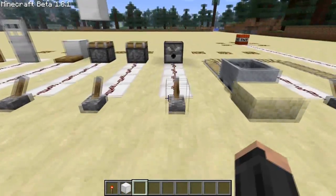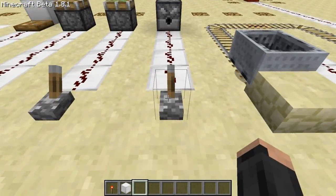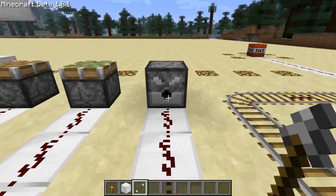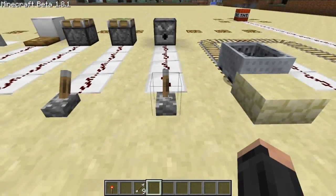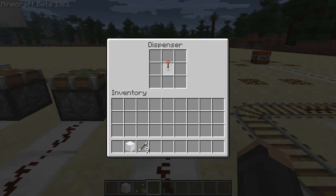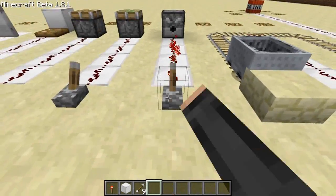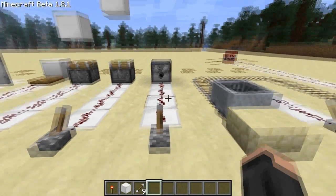We've also got dispensers. This one I filled with arrows, so if I press the button it shall fire at me. If we take them out, it can also dispense items and blocks - so if I power this now, the block of iron will come out. And the same with items. But it will automatically fire any fireable items, such as arrows, eggs, or anything like that.